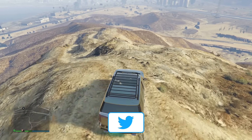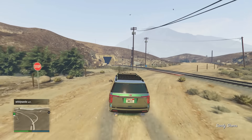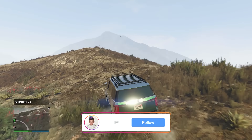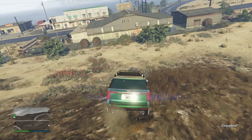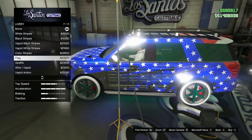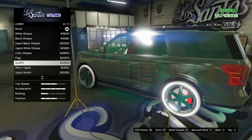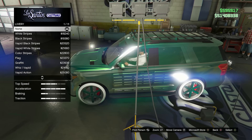It also has the missile lock-on jammer, and it's become one of my favorite SUVs in the whole game. It handles really well, it's easy to drive, and it's got some good speed too. It's not the fastest SUV — like the Toros or the Novak — but it's still up there. It's got good customization with nice grill options, roof options, hood options, and some cool liveries. It's also surprisingly a really good off-roading SUV. No complaints about this one.